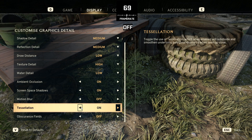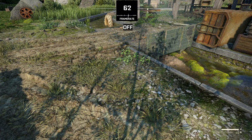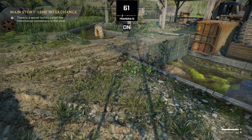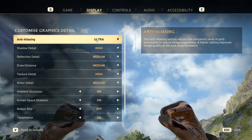Finally, we have the ray traced soft shadows option, which enables or disables ray traced soft shadows. Here you can see the killer performance difference between enabled and disabled, so I recommend keeping this off for best performance.